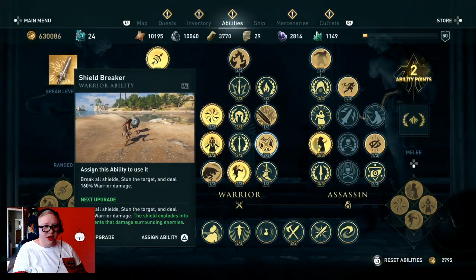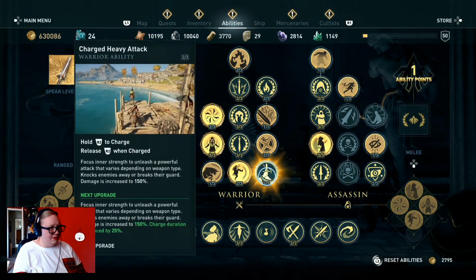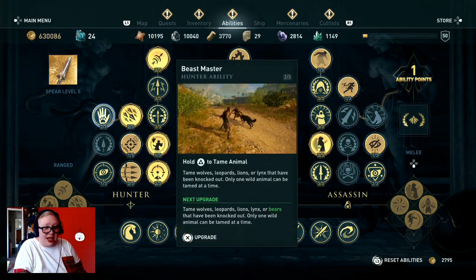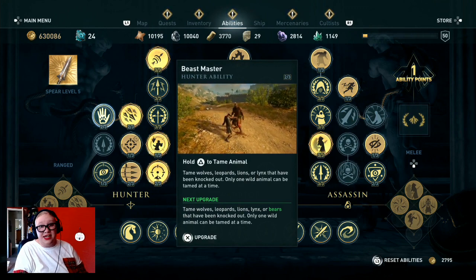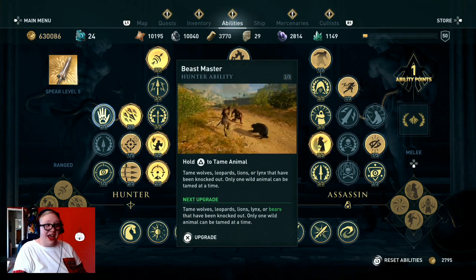I have two ability points, let's see what I can put in here. I suppose I can upgrade that. Somebody's been asking if I have the Beastmaster animal taming ability yet — I didn't at the time, but I do now. I've still yet to use it, but I have it.